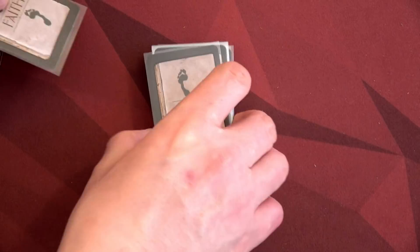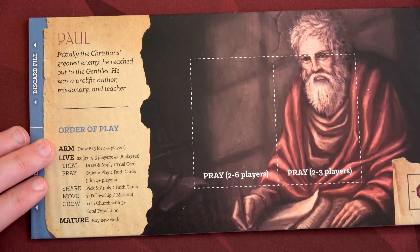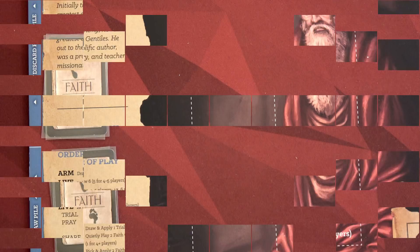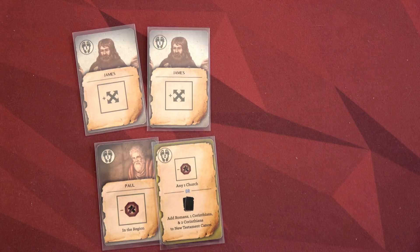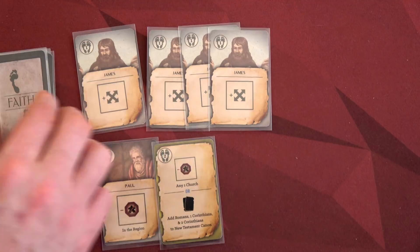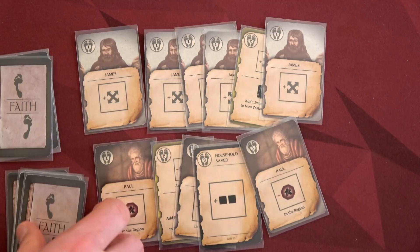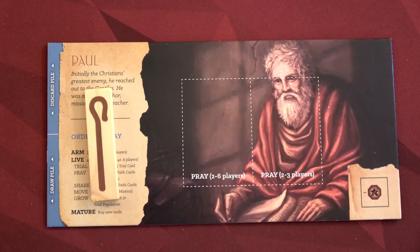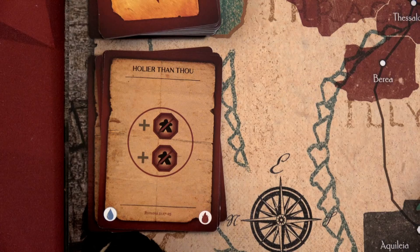We've now ended a round of play. We move back to the arm phase and draw six cards. All cards played that round go to the discard pile, plus the ones purchased. Each apostle only has two cards remaining in their deck, so they shuffle their discard pile. James draws six cards and Paul draws six cards — including Household Saved, which we really need since we've been losing a lot of church members and it's hard to gain them otherwise.